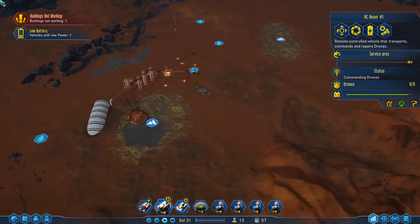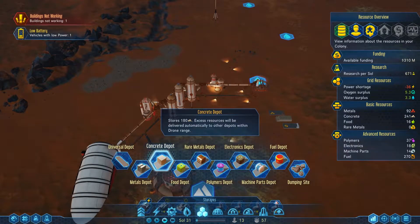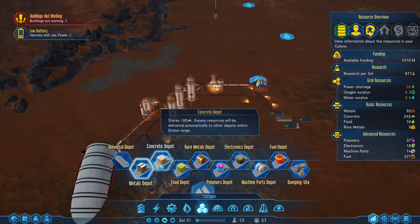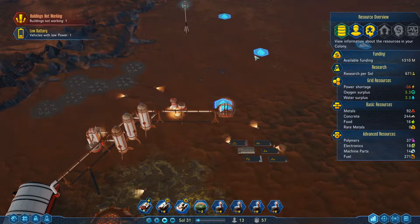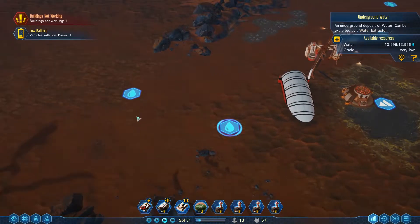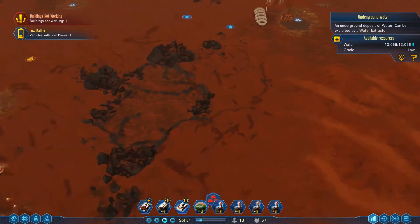How are we doing here? We're definitely doing good on concrete, so I'm going to place a second concrete storage here, and probably a third as well - and a fourth. No, that's a metal deposit. I want a concrete. The stones are fine. I don't really get how water is low or really low grade, but I guess that's just something in the game.